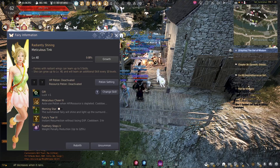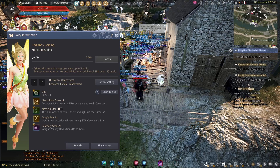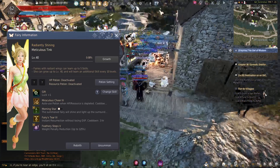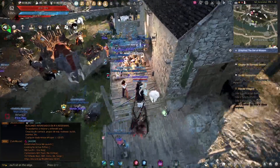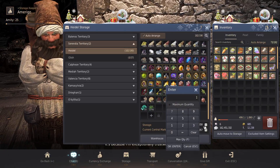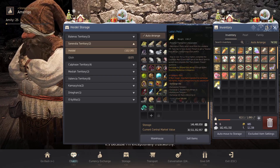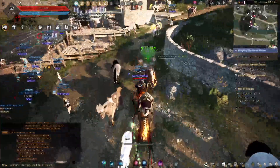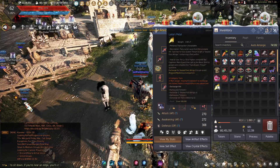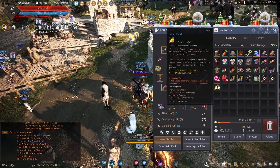That being said, just kind of a general overview of the fairies. The reason I touch on it is because these fairies can be very good income — especially if you're life skilling a lot or fishing AFK a lot. Once you have the fairy that you want, you don't have to mess with that anymore. And if you're AFK fishing, you're getting tons and tons of these Layla's Petals, which is going to be the subject of my video today. You get these passively by gathering, fishing, and grinding on the monsters.